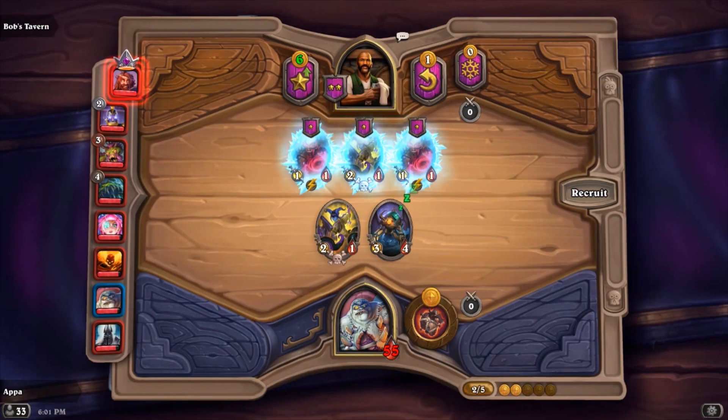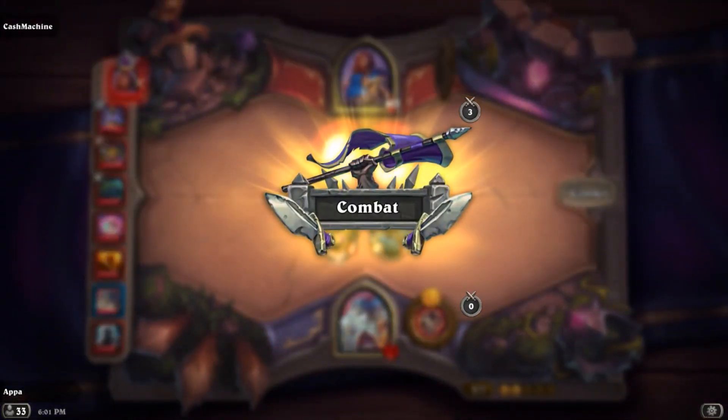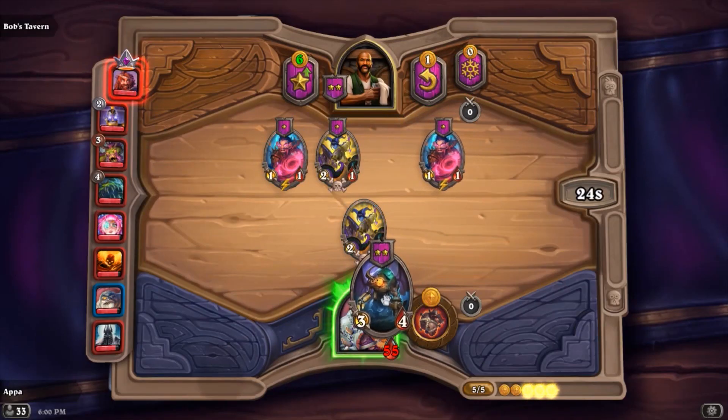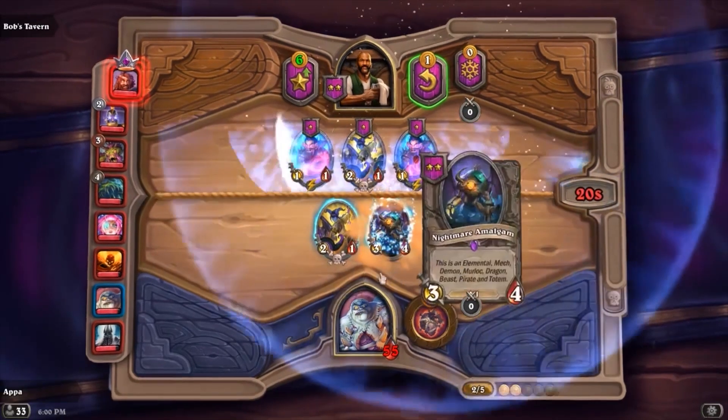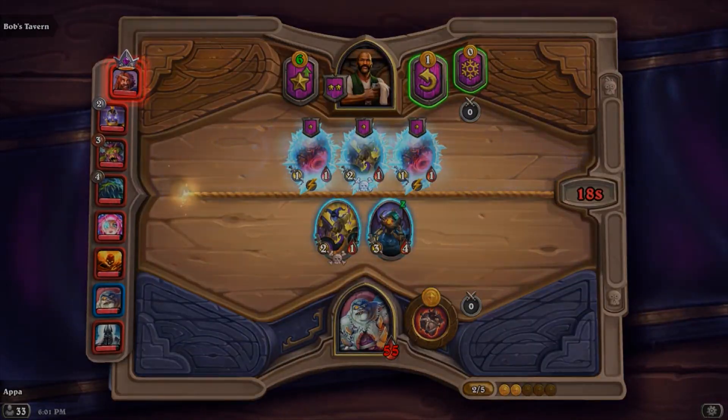After your minion is purchased and placed on the board, the combat phase begins. Purchasing rounds and combat rounds alternate, so you will have the chance to purchase new units after any given combat, unless you're dealt lethal damage.